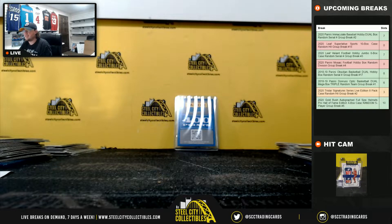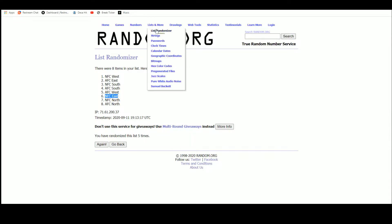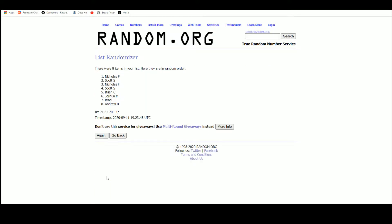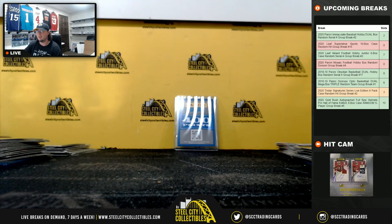Let's jump over and randomize those 400 points — and they go to Brad and the NFC West. That's going to do it, guys. Thank you all for filling the break. Going to get that video uploaded. We'll grab Leaf Superlative and run that break next.